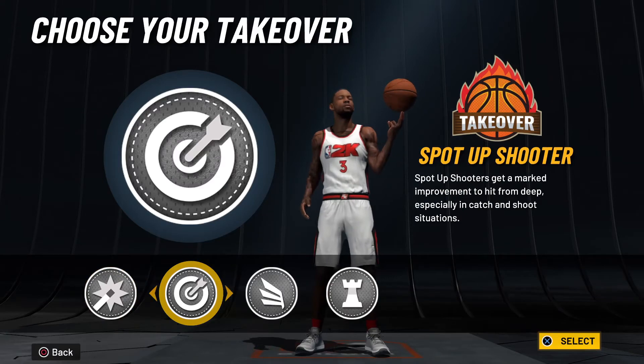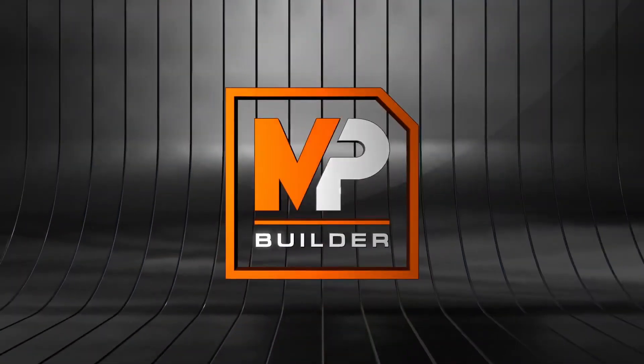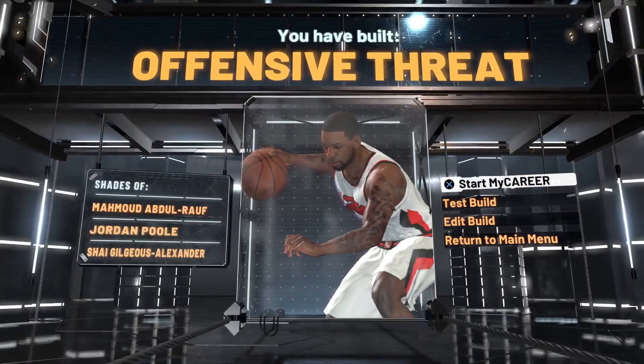For the takeover it doesn't really matter, but I went with Spot-Up Shooter takeover because he is a shooter. As you can see you have built an offensive threat with shades of Jordan Pool. We're just going to hop in and test the build real quick so we can set him up with some badges — we'll make him a 99.